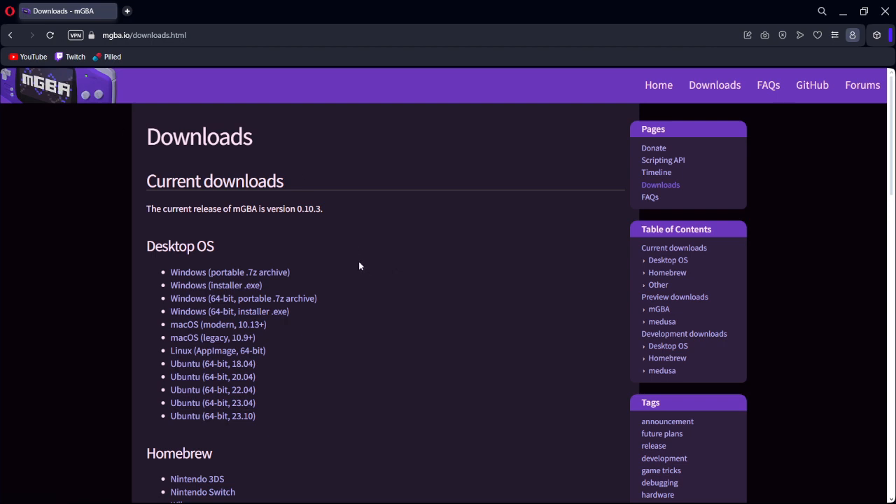The installer is a good way to get this if you want to play Game Boy Advance games. It's worked amazing for all the games I've played — I've played Radical Red, I've played Emerald, and a couple of the different ones. So it's a really good emulator.